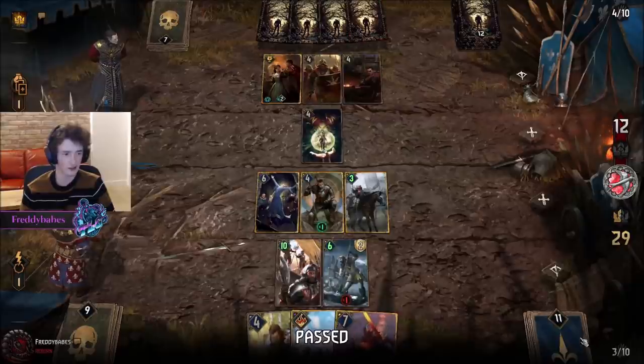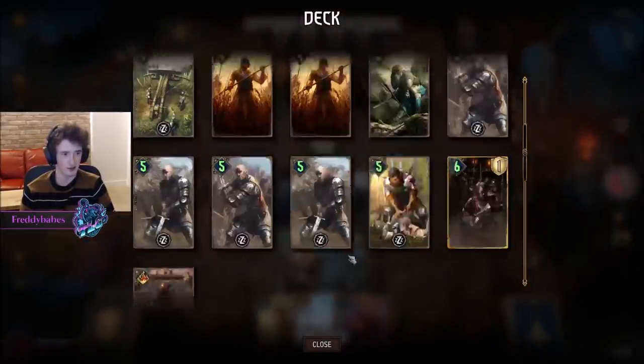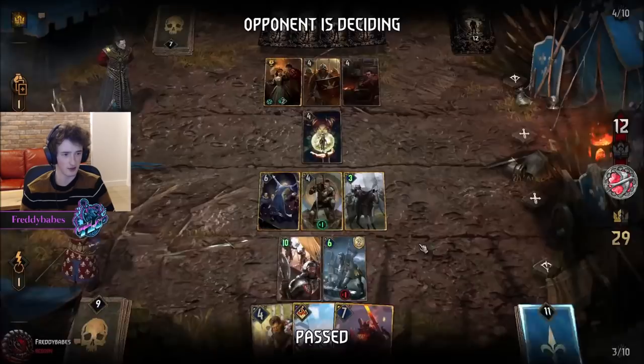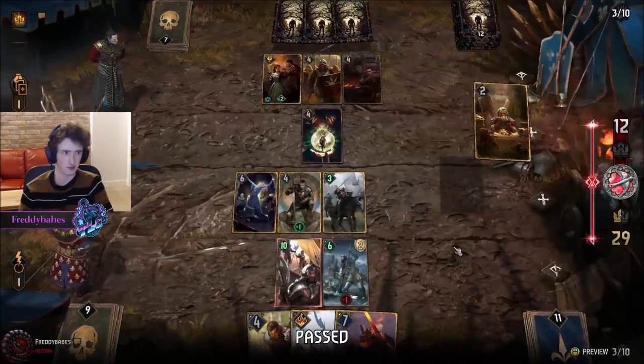We've got Erland carryover. We've played Pavetta, which is a weaker card — provided we don't actually draw all our Commandos. That's the one thing that could go wrong here. We can get Vojmir — we're drawing AA and Nero, so we're actually super fine in terms of draws.